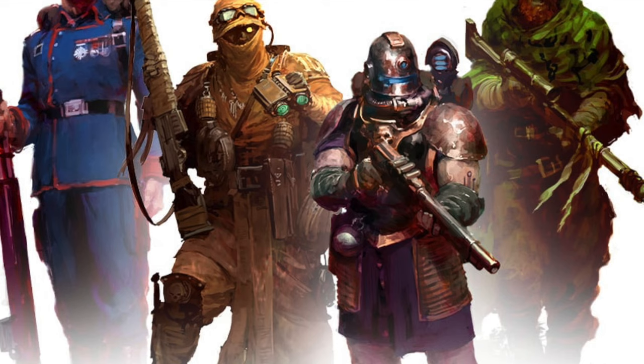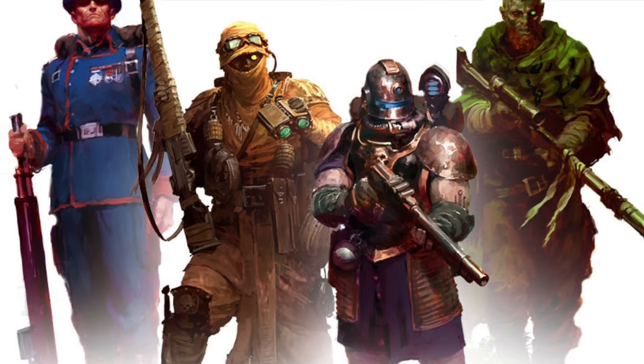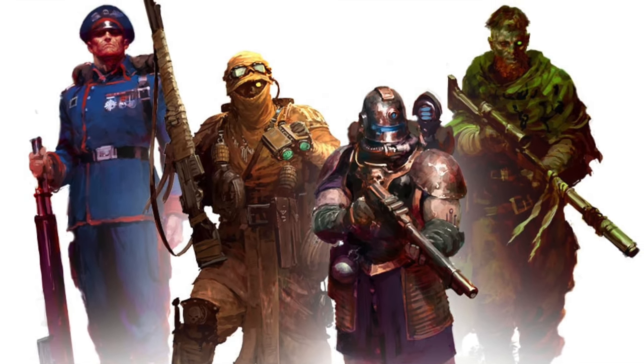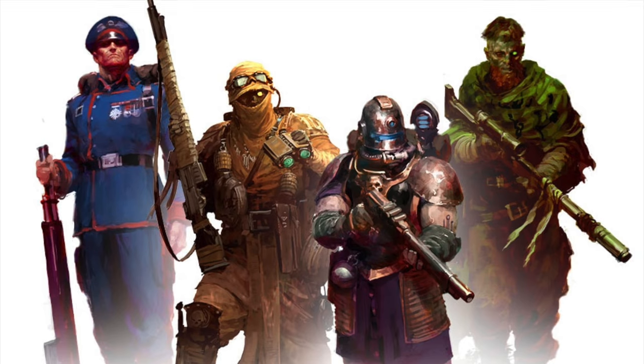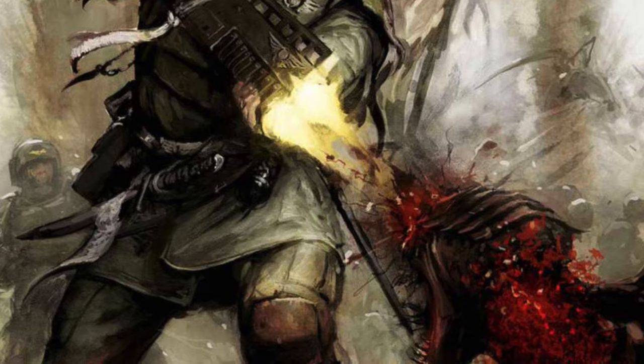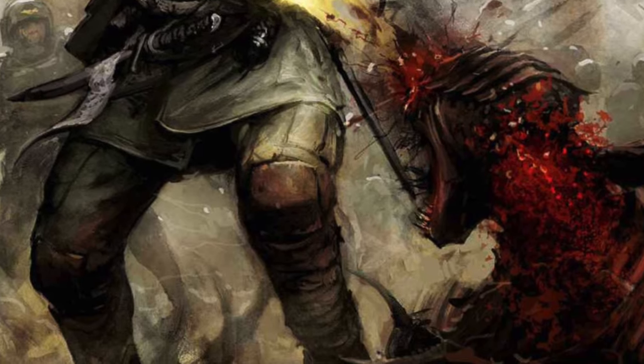The Astra Militarum, also known as the Imperial Guard, is one of the most diverse factions in the Warhammer 40,000 universe, with hundreds of thousands of regiments with unique characteristics from hundreds of thousands of different worlds. There's something special about just being a man with a lasgun, facing down cosmic horrors beyond comprehension with nothing but the indomitable human spirit.